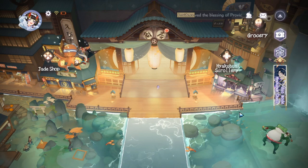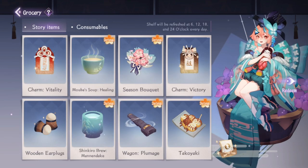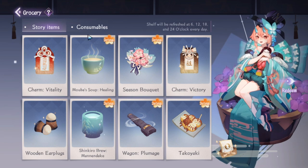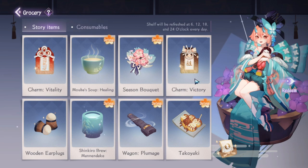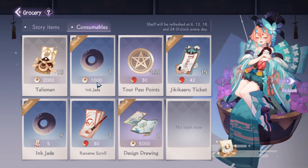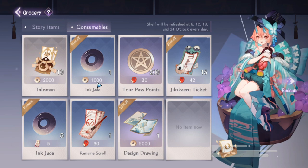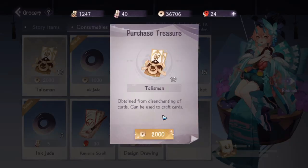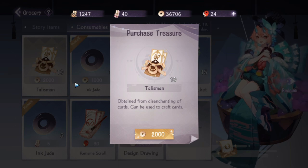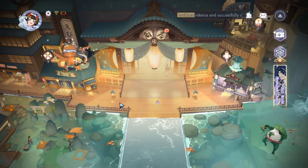The Grocery is a place where you buy items for your quests and story, as well as consumables. Ink Jade is used for coloring cards — there's an alternate color when you use it. Talisman is used for buying copies of cards. I'll show both of those later. Let's also buy one item here.